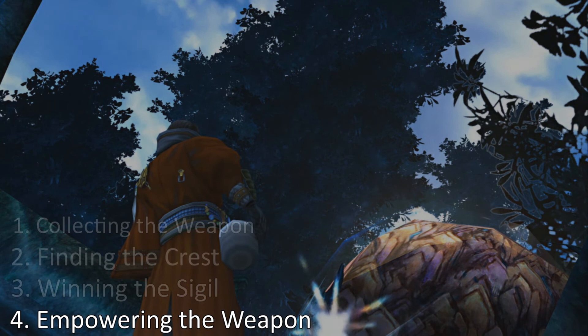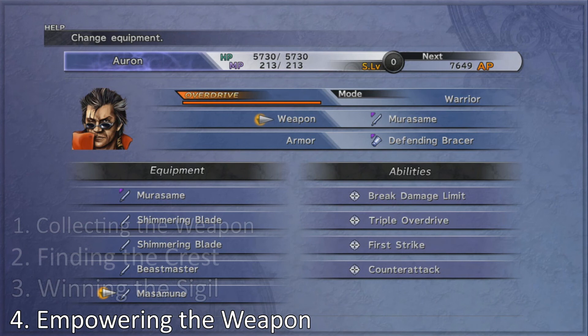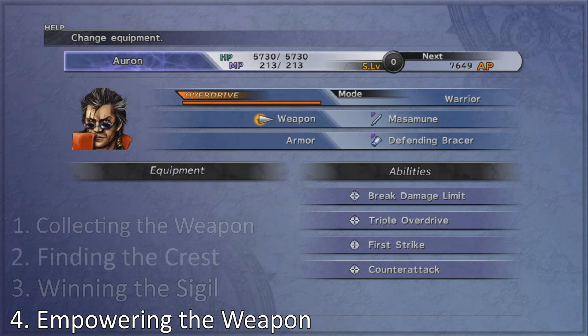The Masamune is actually connected to Yojimbo. As I said at the beginning of the video, the weapon has a very unique function compared to the other celestial weapons. This sword allows Auron to do more damage the more injured he is, while the other celestial weapons increase their user's damage the closer to full HP they have. The sheet on screen shows how much of a damage increase Auron has compared to what percentage of health he is at.